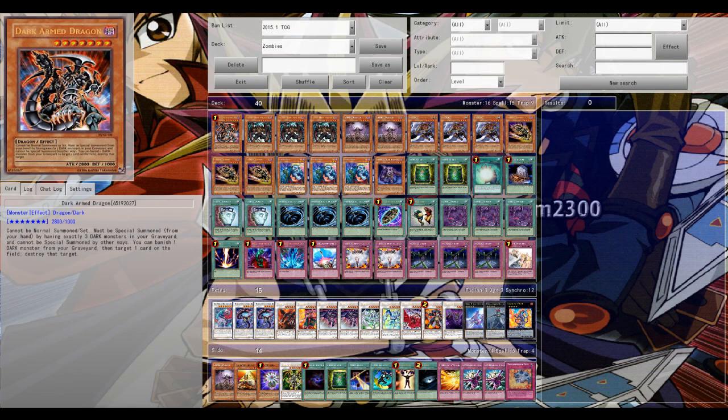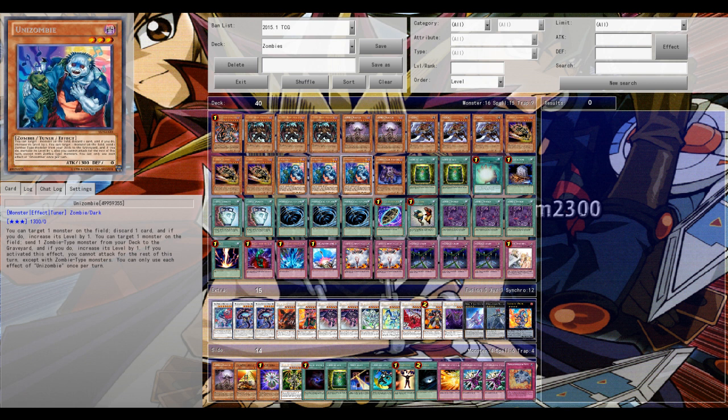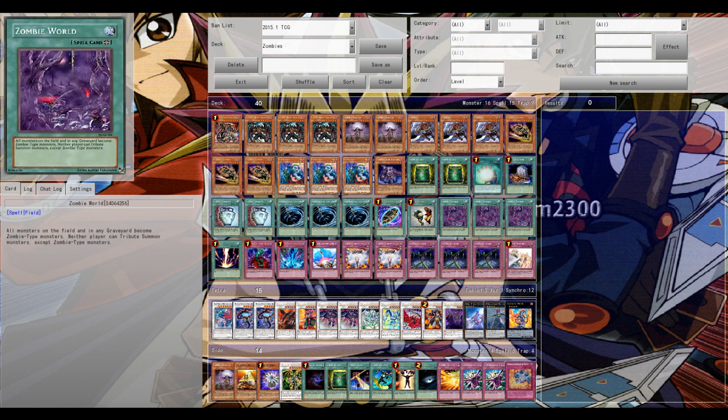What's up guys? Welcome back to another Death Pro Duel video. Zombies — one of my favorite archetypes, next to heroes and of course monarchs, if that's an archetype.